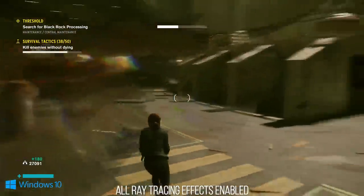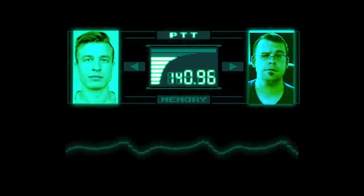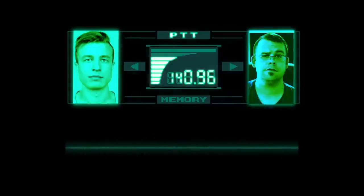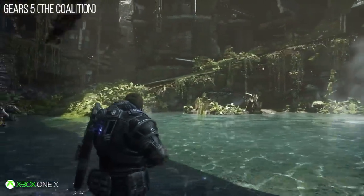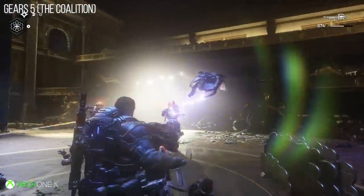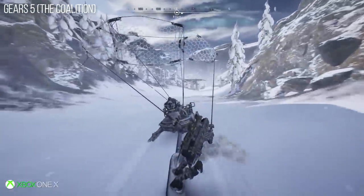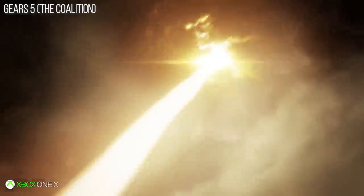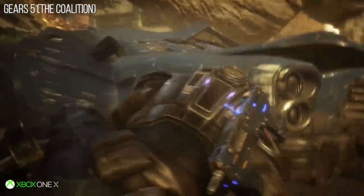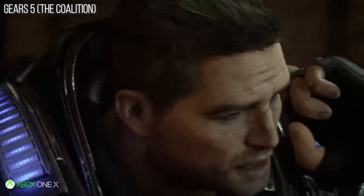For my number two, I had considered Control, but what I ended up going with is perhaps the premier Unreal Engine 4 title of the generation — Gears 5. It really shows what can be done with a sharp engineering team. Gears 5 delivers an unbelievably gorgeous game with huge, beautiful environments and tons of detail, doing so on Xbox One X at mostly 60 FPS in all modes. Even on the base Xbox One, you get a locked 30 FPS.